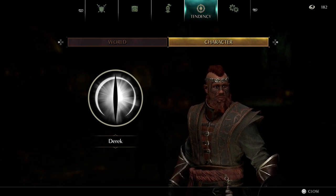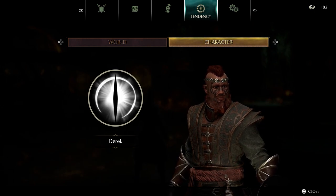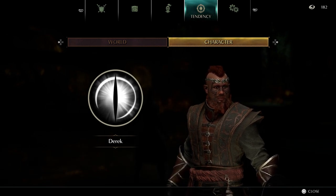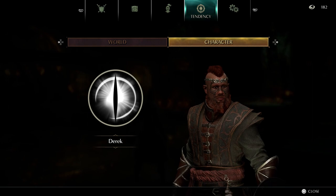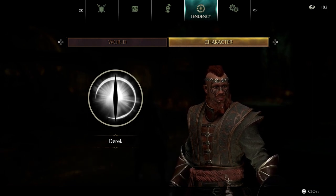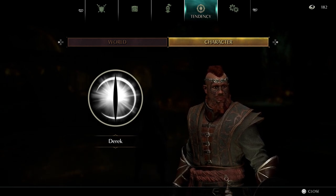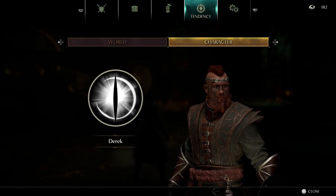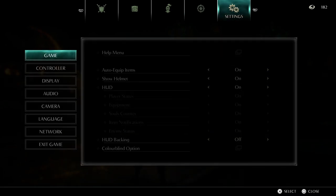Next is character tendency, which is different to world tendency — this is essentially how good or bad you are. We need to get it to pure white for one reason, then all the way down to pure black for a different reason. This is why you do not kill NPCs. When it's white your attack increases; when it's black your HP goes down. Certain events require a character to appear at pure black, so just don't kill anyone.